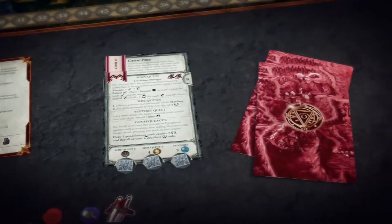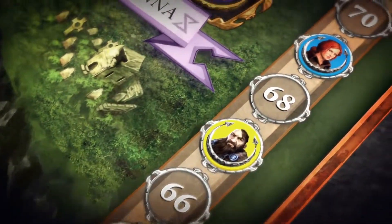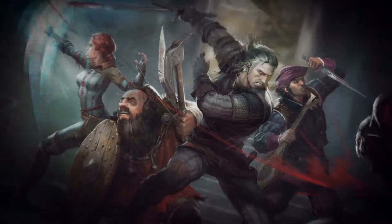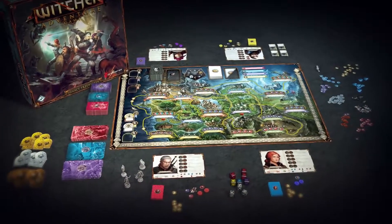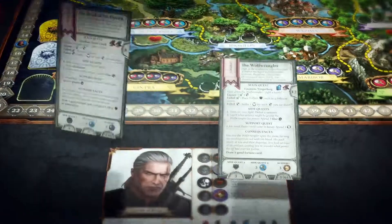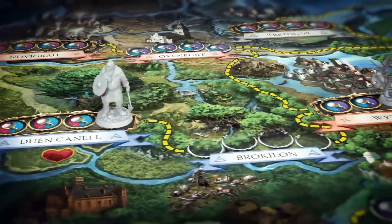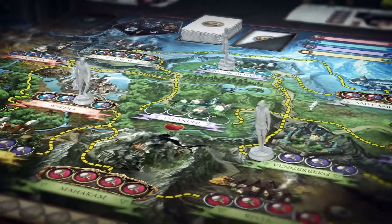When a player completes his third quest, the remaining players each have one more turn, after which the game ends. The player with the most victory points wins the game. The Witcher is a game offering a unique experience in a dark and dangerous fantasy world. With four different characters and multiple strategies for winning, each game will be challenging and your skills will be put to the test. Choose your friends and enemies wisely, and use magic, cunning, or brute force to overcome any obstacle on your path.